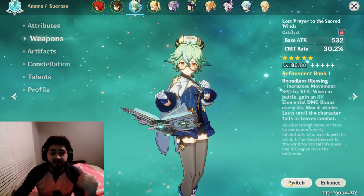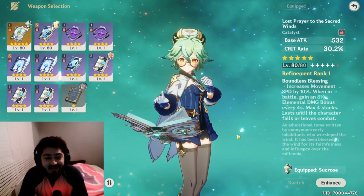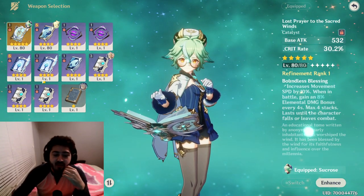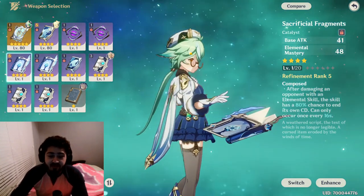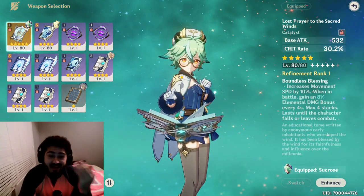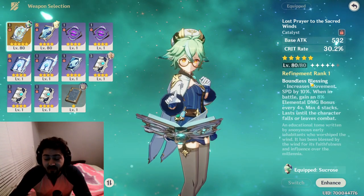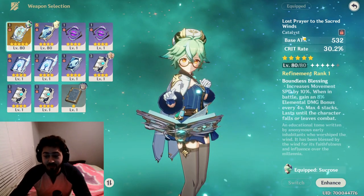First off, we're going to start with the weapon. I'm currently using the Lost Prayer five-star. This isn't the best potential weapon for Sucrose, but it still does a lot better than every other weapon unless you want to fully build out Sacrificial Fragments, which can be potentially really good. But since I already have this one built out and the damage and crit rate are just amazing, you can't really top that. Her weapon skill isn't that great because you have to stay on the field a long time, but the damage speaks for itself.